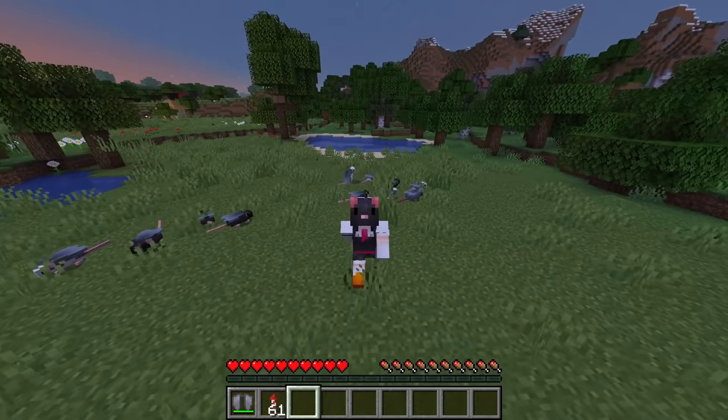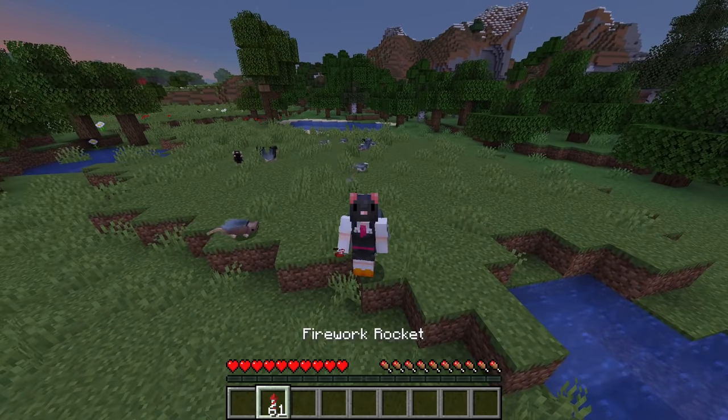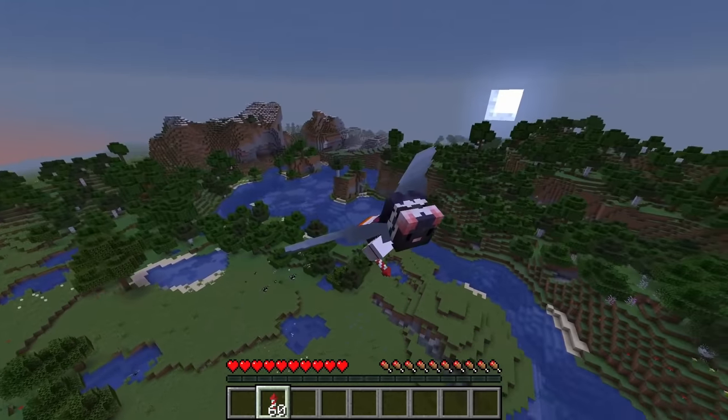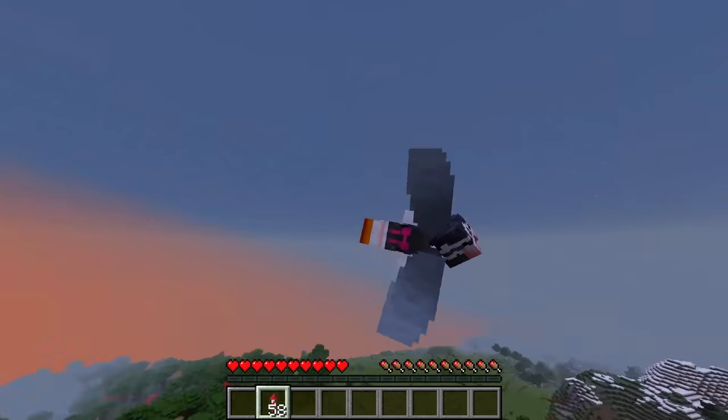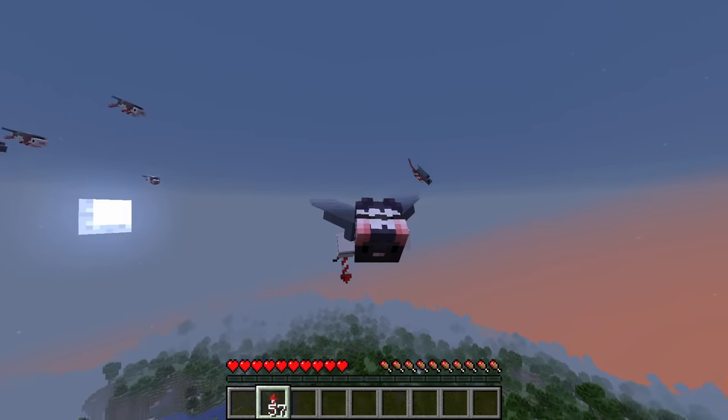Attacking a mob is not the only scenario in which they'll fly. They'll also fly if you have an elytra equipped and use it. Look at that — they're just following me. So yeah, you can have your own private little air force and they'll follow you around, ready to defend you whenever you need it.